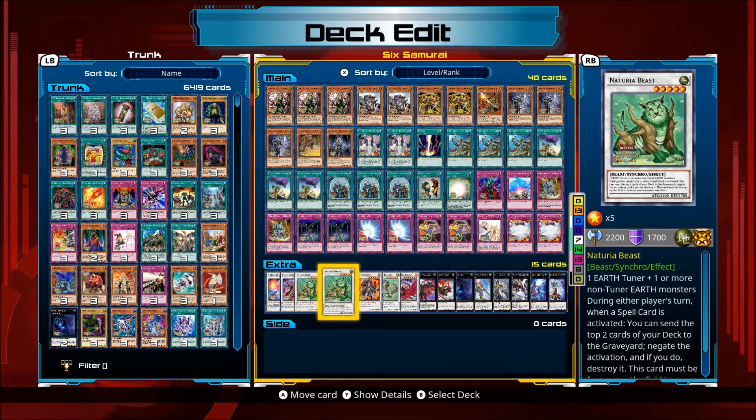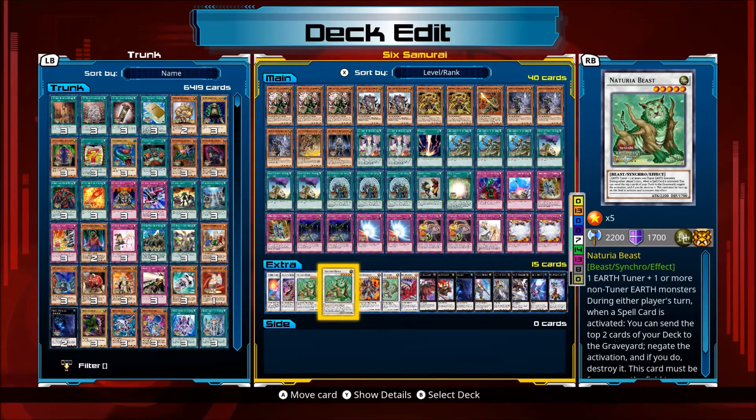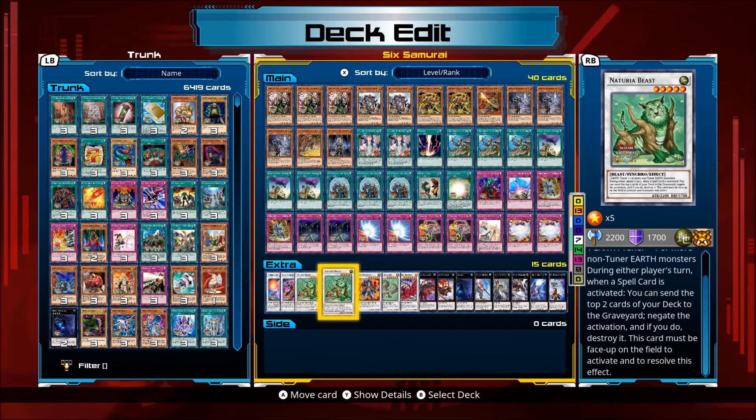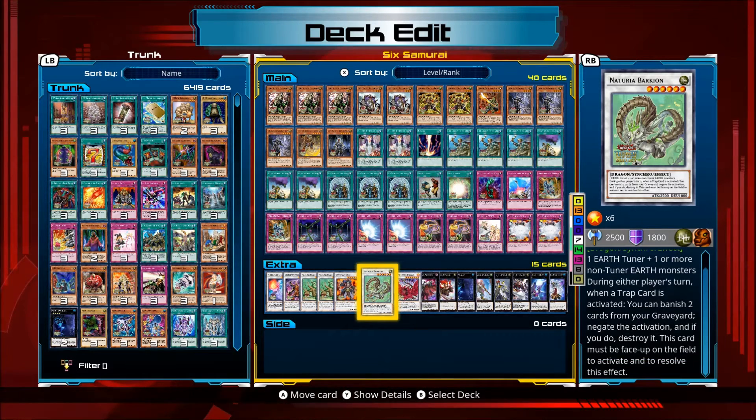Naturia Beast: one earth tuner plus one or more non-tuner earth monsters — that's your Elder or Kagemusha. During either player's turn, when a spell card is activated, you can send the top two cards of your deck to the graveyard to negate the activation and destroy it. Really good and stops a lot of decks. Naturia Barkion: same earth plus earth requirement. When a trap card is activated by your opponent, during either player's turn, banish any two cards from your graveyard and negate and destroy it — must be face-up on the field.